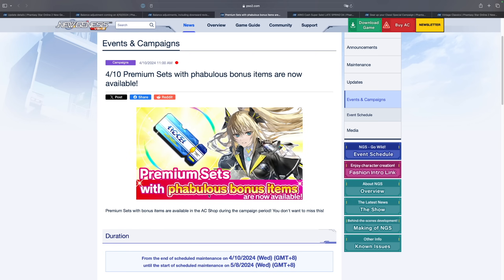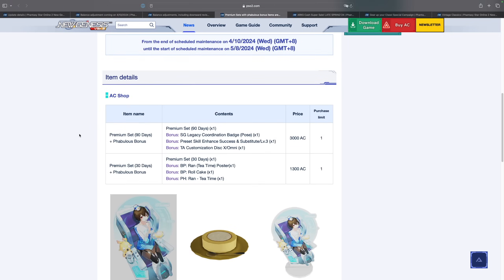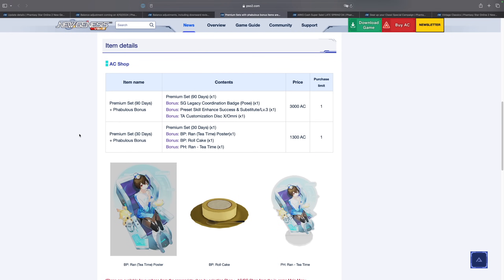The first campaign is the premium sets with fabulous bonus items from the AC shop, and this one is actually pretty notable. There are two different sets. The first set is the one I think most people should buy if you are a cash user, because you're spending 3000 AC for 90 days worth of premium and the bonus items are really worth it.